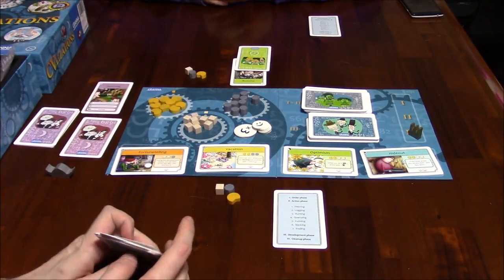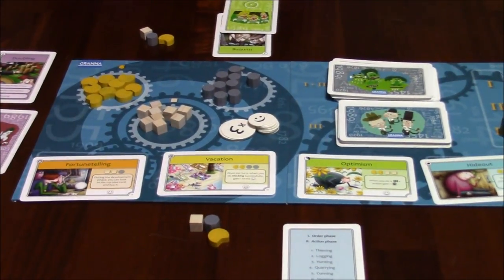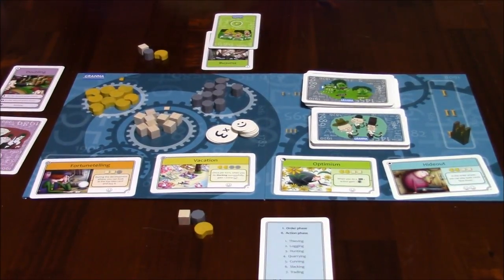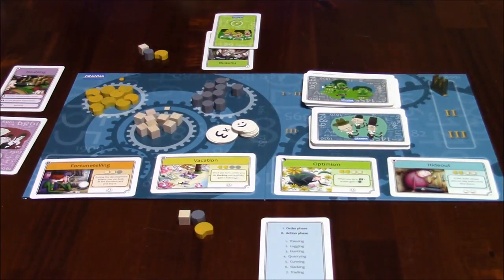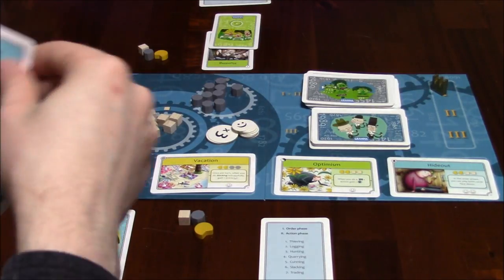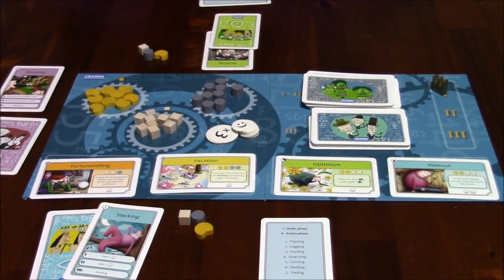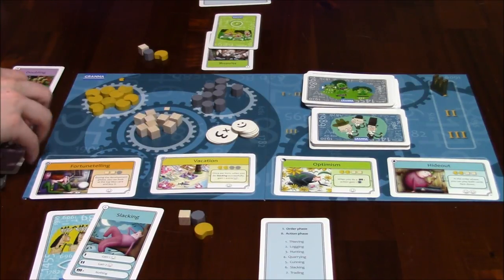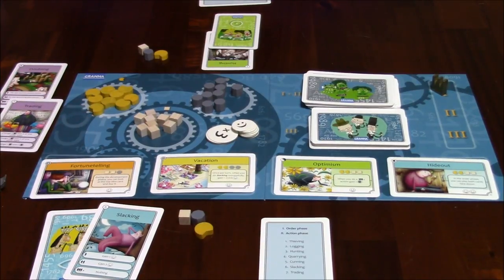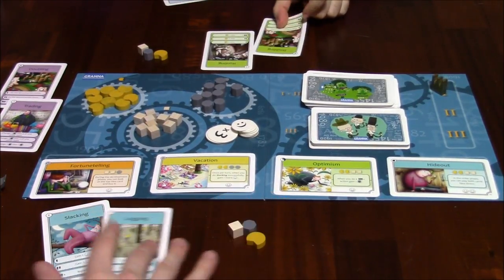Now all these three cards require food. I'm going to zoom in on the board a bit so you can see what the cards are. I'll go with logging and slacking face up. Everyone reveals their cards. The computer's face-down card was trading. I have logging and slacking, and you have doubling.